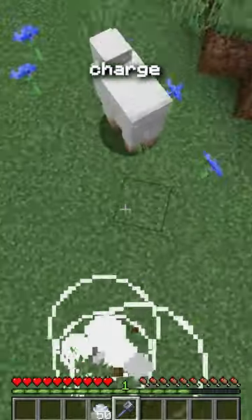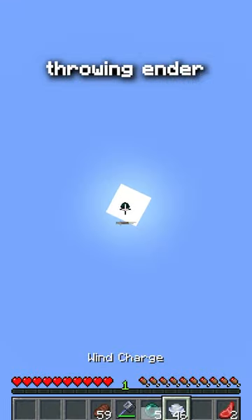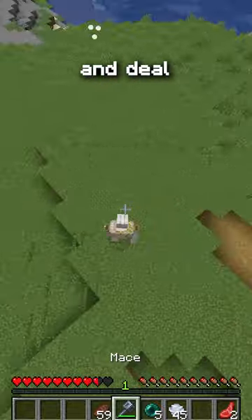So while Mojang wants you to use the wind charge just on the ground, I recommend throwing an ender pearl, teleporting up to it, and dealing a ton of damage.